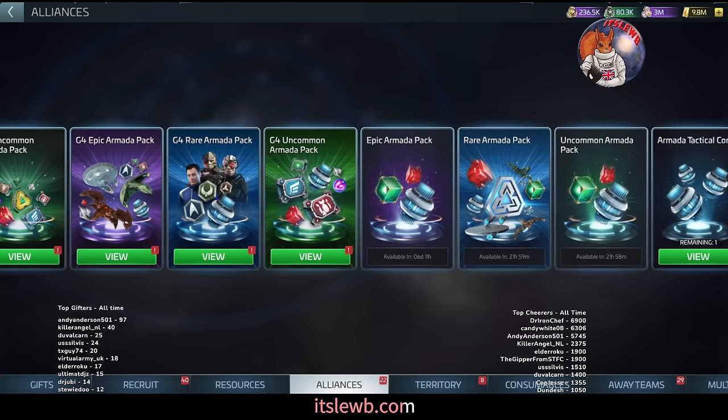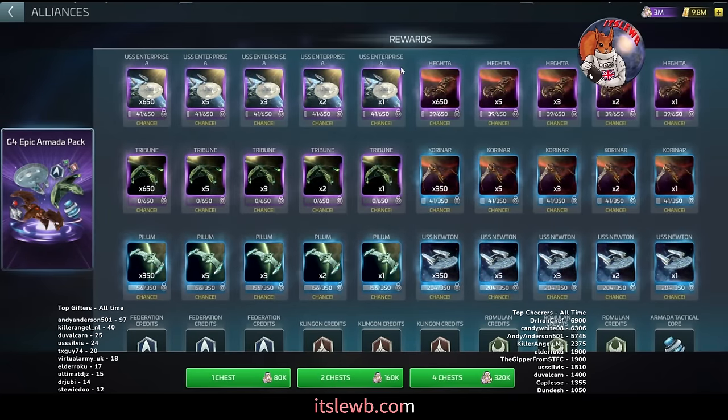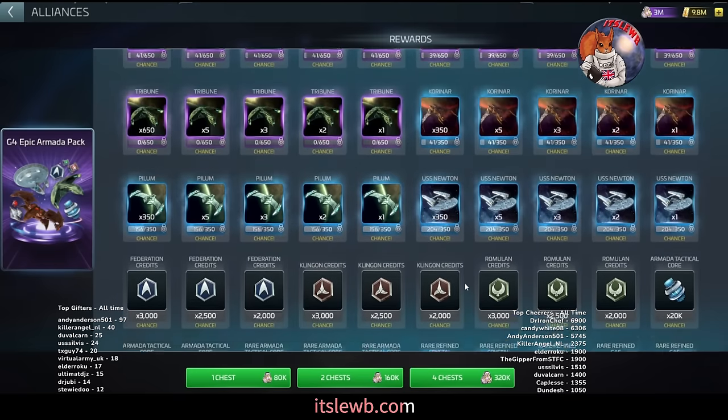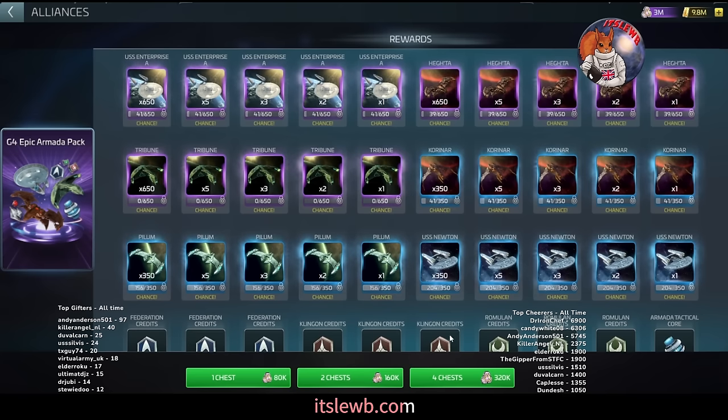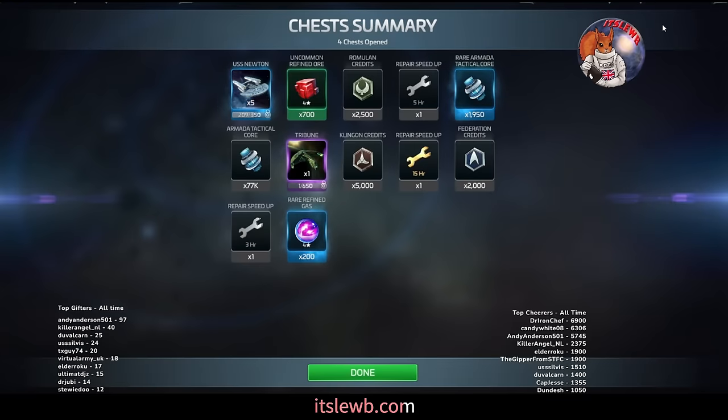G4 uncommon and G4 rare we ignore completely. The G4 epic — because I'm at a point where I've got plenty of loot — I'm going to continue to pull it. I'm at the stage where I don't need tactical cores anymore, so faction credits are more important to me. Four chest pull — only 300,000 loot. We got a Tribune blueprint, five Newton blueprints, and about 10,000 faction credits from pulling that.